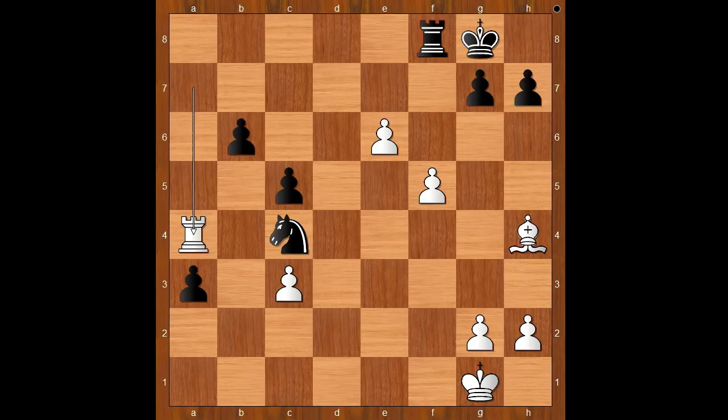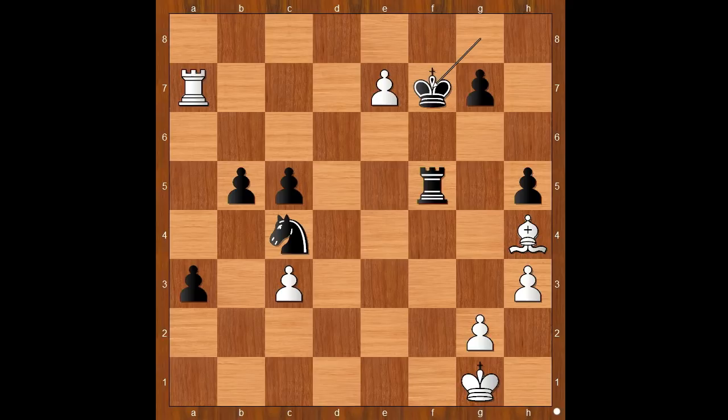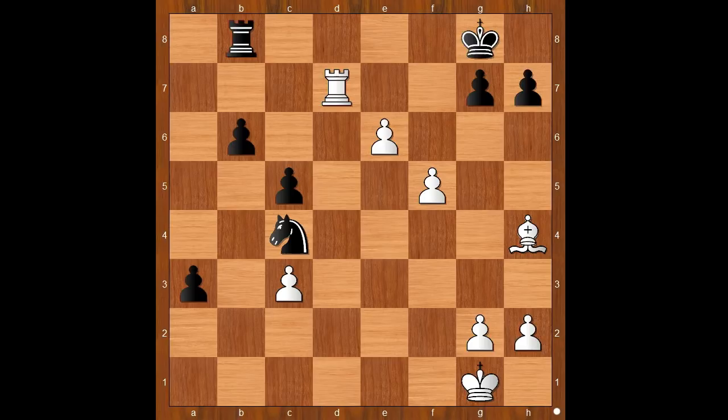b5, rook to a7, h5 to avoid back rank problems and to prevent g4. Then after h3, rook takes on a5. If e7, king to f7, and black stands better. Back to our game.